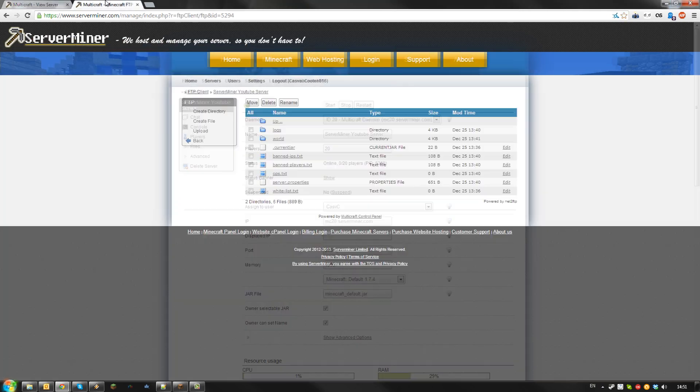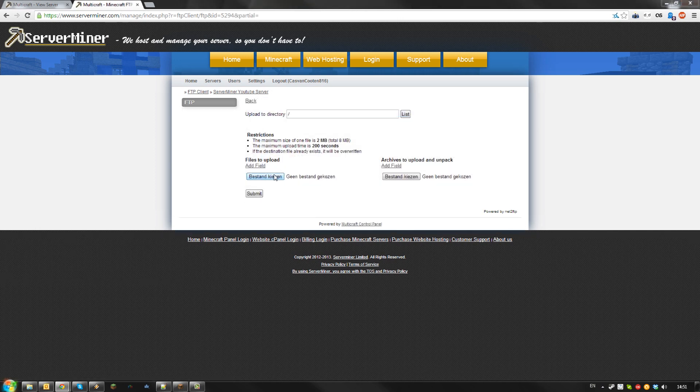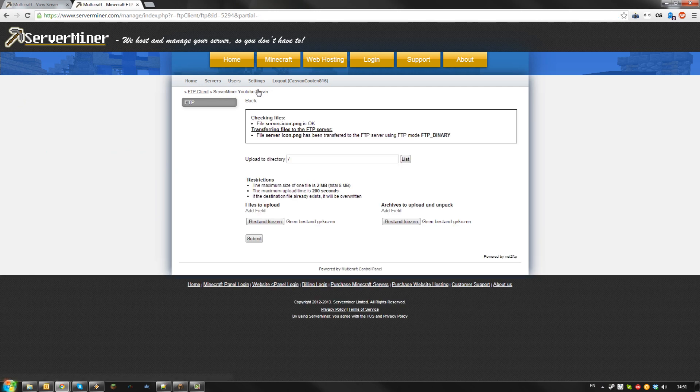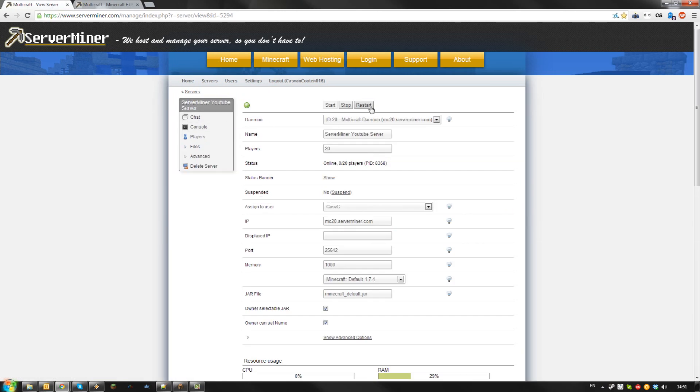Then go to your server's FTP and upload the file to your server FTP root. Go back to your server's FTP to double check the file is named server-icon.png. If it is, restart your server.